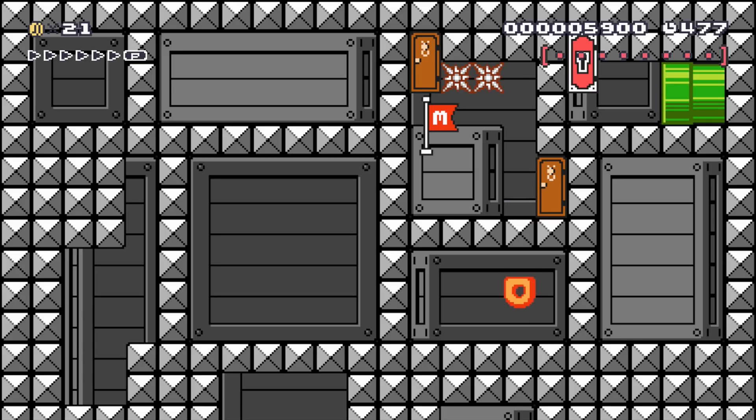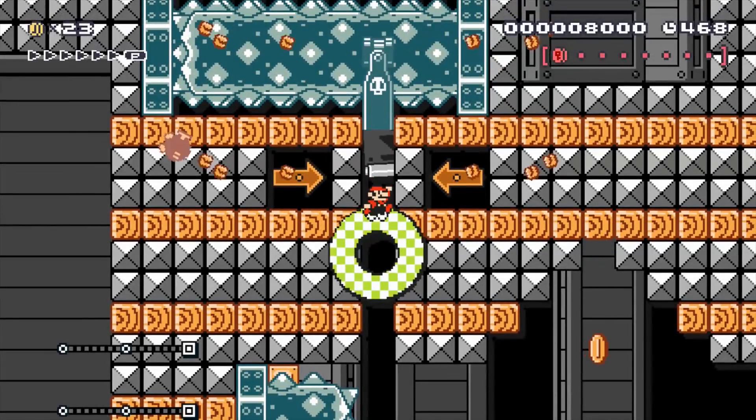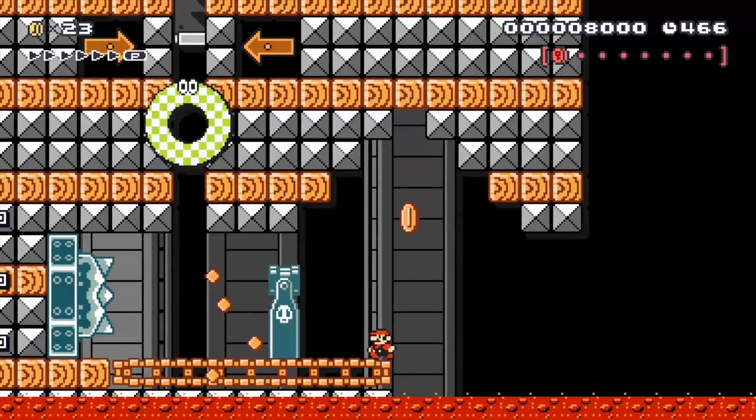We get the first checkpoint. Also keep in mind there are 8 pink coins during this level that you need to collect — you don't get any before the first checkpoint, but we'll be on the lookout for them. The first one is actually right here, so we'll collect that. And then we get pushed through the donut — I love that part.